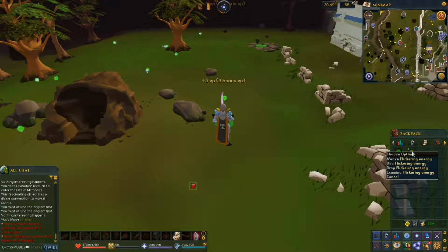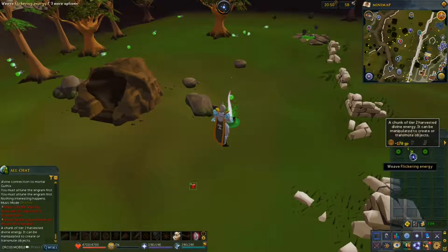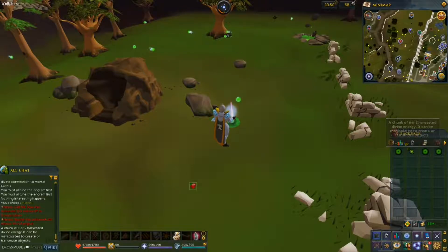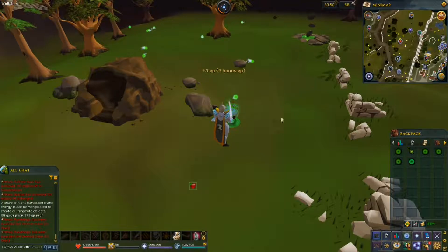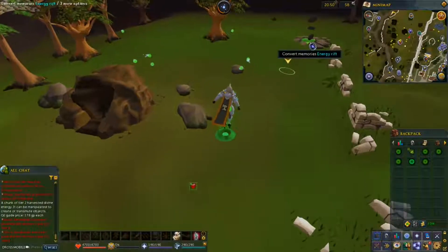You'll get a couple things: you'll get a flickering memory and a flickering energy. The energy is currently worth 178 coins apiece. You can see how quickly they're gathering, so that's something you can work towards — you can just stack up energy.